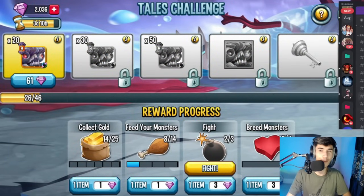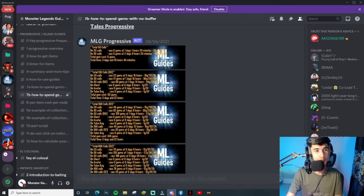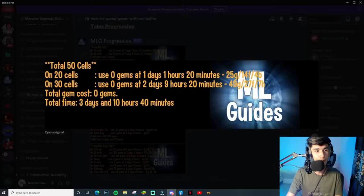For the tails challenge details, I have something really helpful. There's a Discord server — I'll put the link in the description — called the Monsters in the Guide Discord, and they've shared a great guide. If you just want 50 cells for free, you need to complete your collection: 25 gold, 14 feeding, and 4 battles within one hour and 20 minutes — all at zero gems. For the 30 cells portion, use gems at two days and nine hours and 20 minutes, also at zero total gem cost. So 50 cells is completely free.